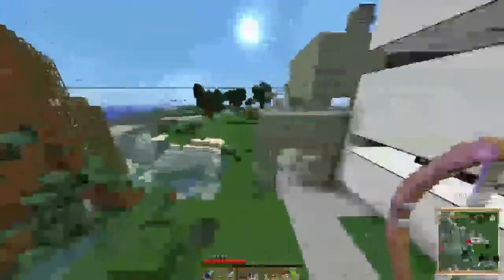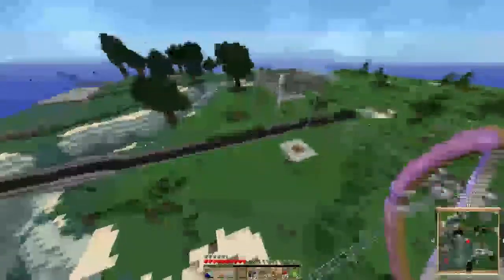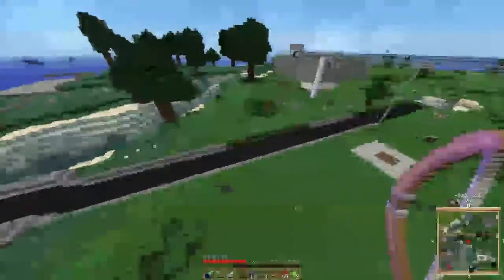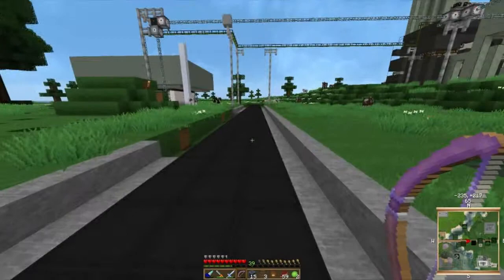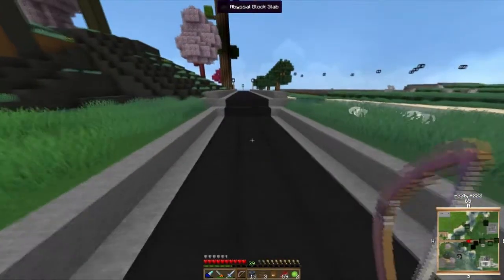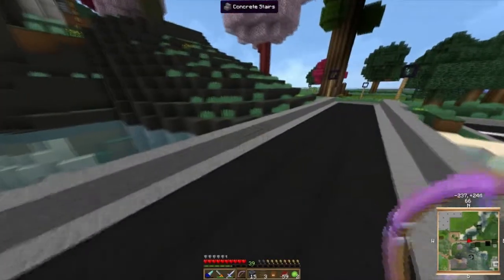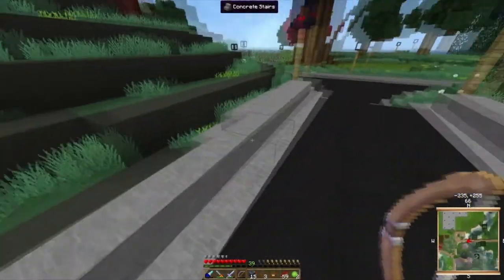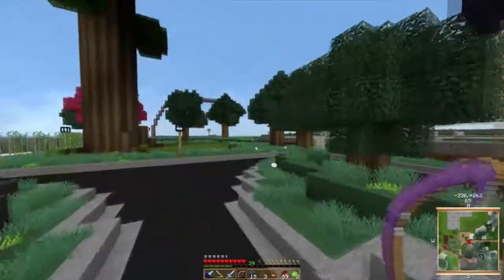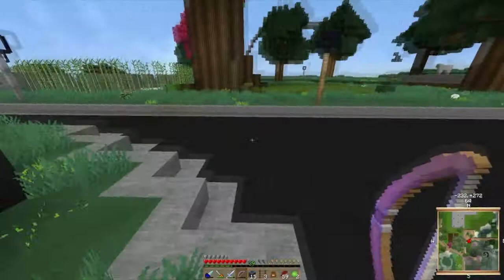We'll go inside my actual base here. I kind of want to reserve the abyssal stone for the roads because I like that — it's a nice color. If not I'll use the basalt, the basalt granite, or black granite. I'm not sure yet.